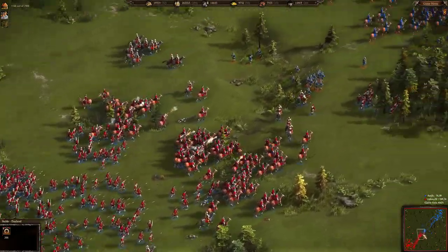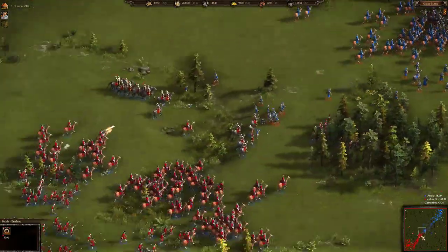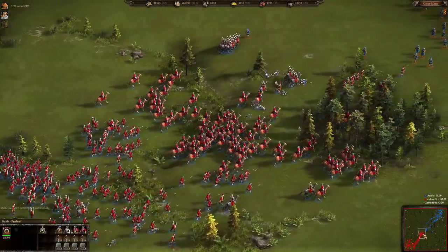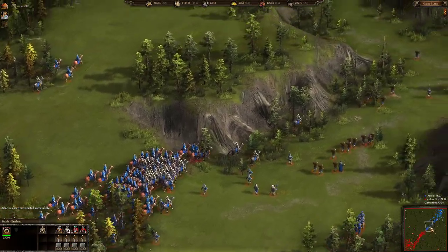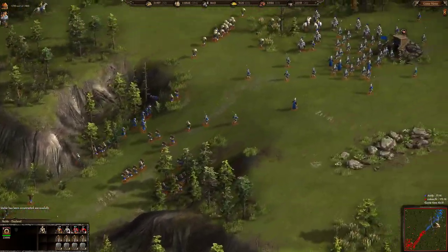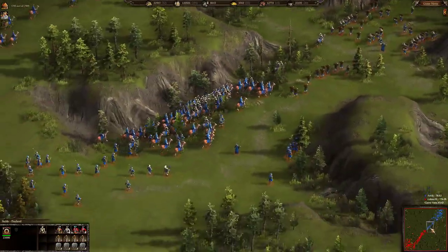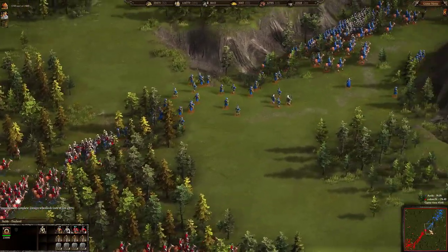For some reason Antique decided to retreat — he wouldn't be able to defeat Color Feed here anyway. Retreating back.